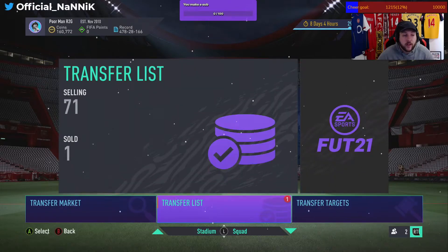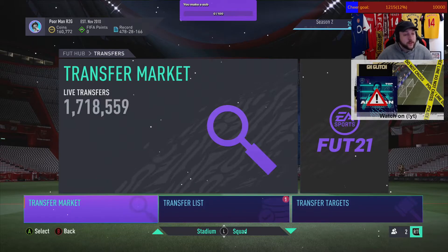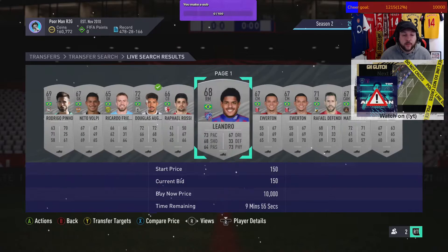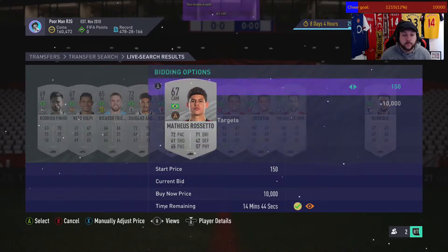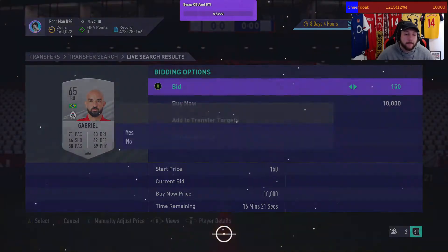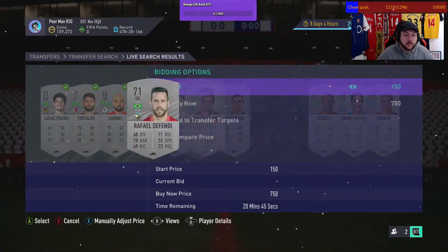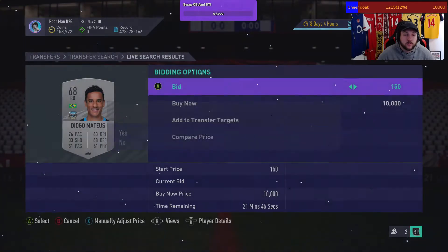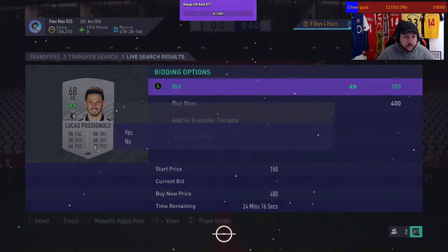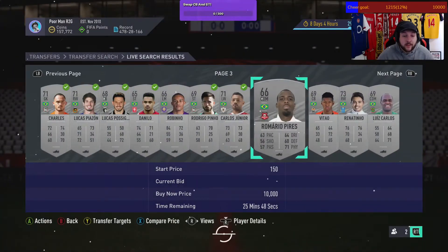Now that you've sold and have another card up for 18 minutes, the trick is to go buy some more and recycle the coins. Let's go Brazilian this time. I normally go about 10 or 15 cards per nation just to mix it up. This method is impossible to make a loss on — the more time you put in the more coins you get back. You can do this on your phone, web app, or console, even while watching Netflix.